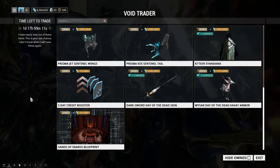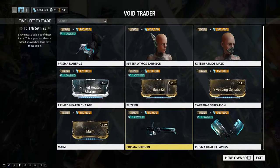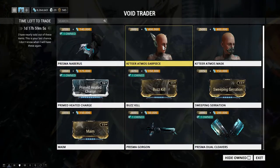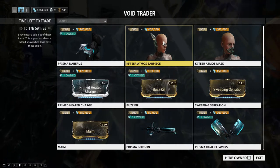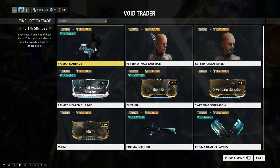Zanzo and Naros blueprint. I think these two are new — the Atmos Earpiece and the Nabris. This is so awesome, I can't wait to equip these.